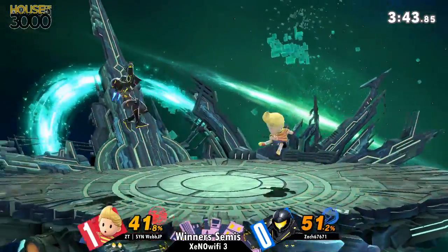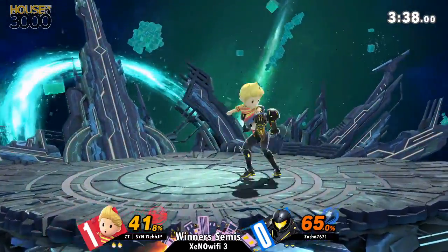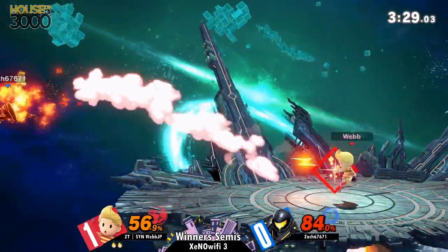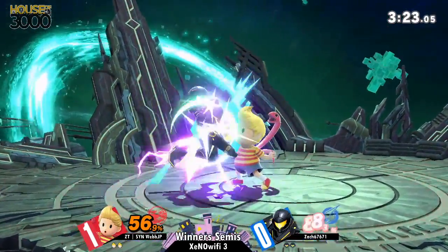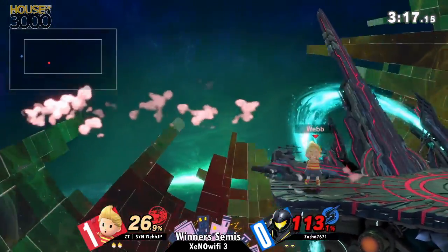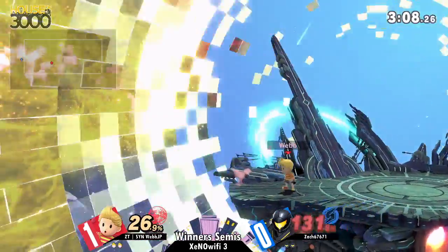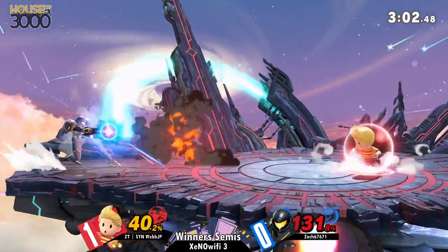Going off of your charge shot mix-up comment — Zach should be trying to incorporate a lot more grabs since Samus's tether is super long and he's already doing a great job conditioning shield and PSI Magnet with charge shots. You can extend all of that with grab damage — Samus's grab combos are pretty decent at low percent, and he has a kill throw at higher percent. Something to keep in mind at the very least for later, rather than going for a riskier get-up attack punish.